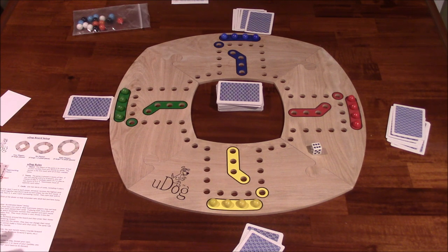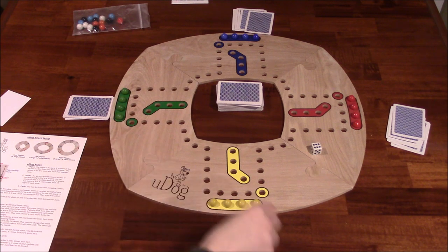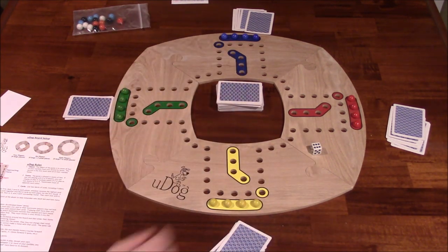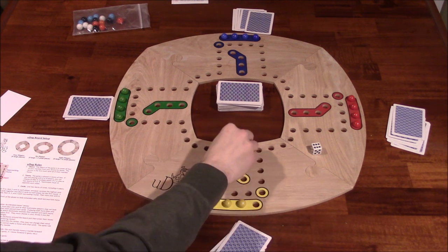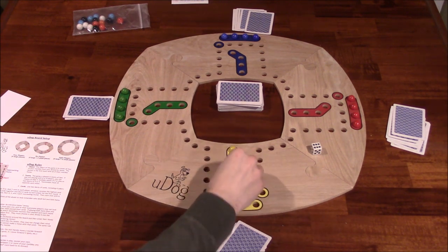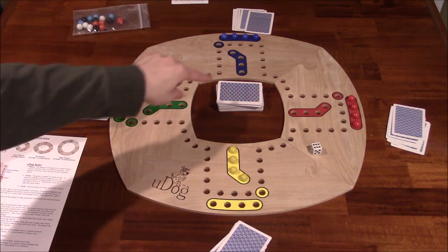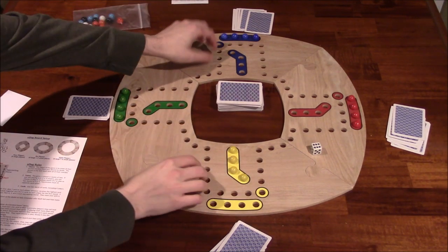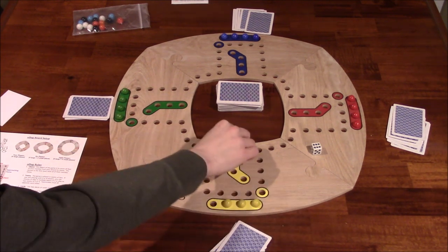The general flow of play is this: you're going to be playing cards that you're dealt and moving the marbles around the board, trying to get into these home spaces. The first player who is able to do so will then use their cards to help their teammate move their marbles into their home spaces.